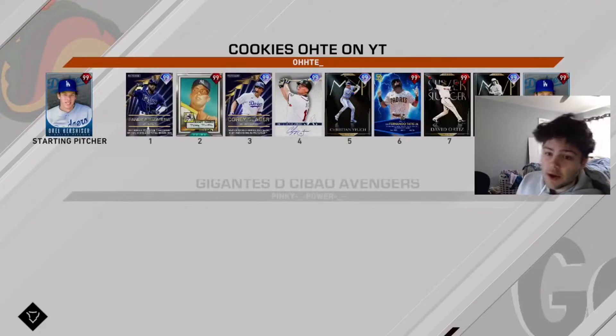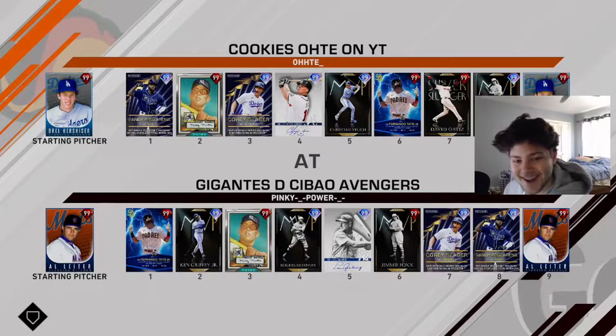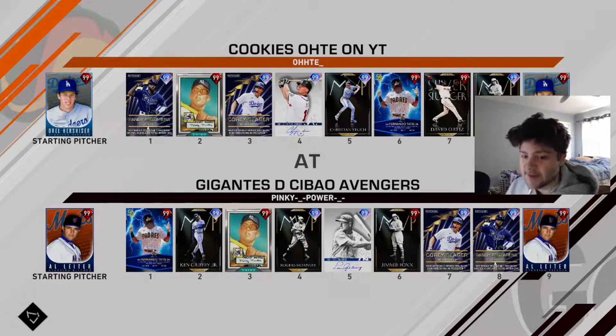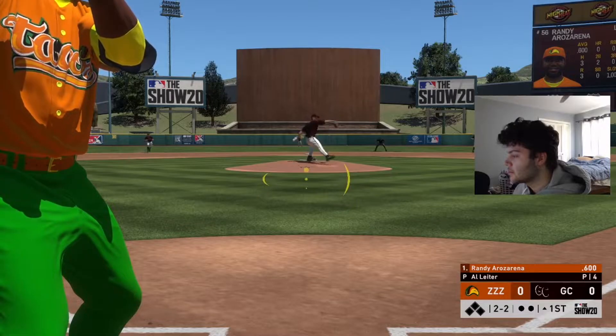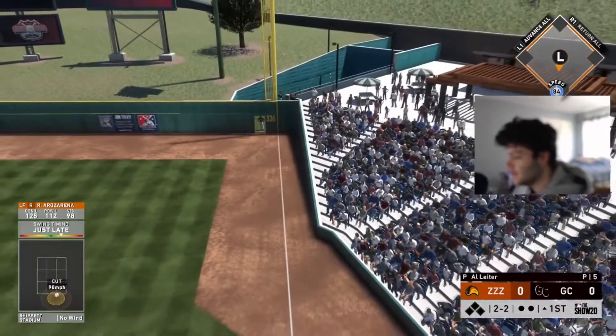Alright for game number two, we are taking on Pinky Power. He's got Al Lighter on the hill, we're starting Oral. Obviously he is a good team — he has Griffey already. Oh, he tried to backdoor the cutter. I was on it, just a little too late.